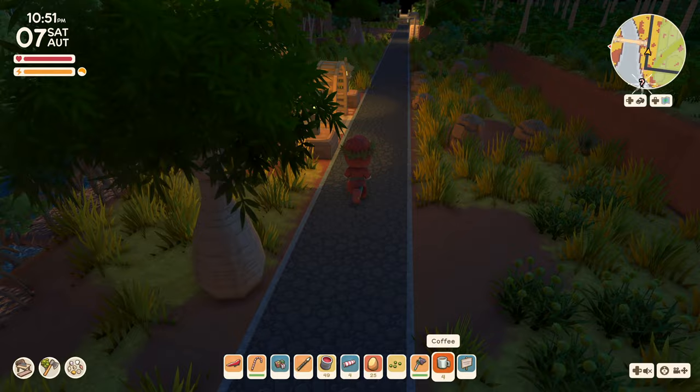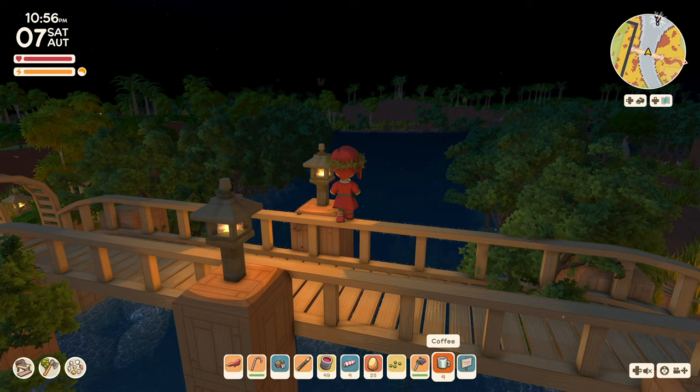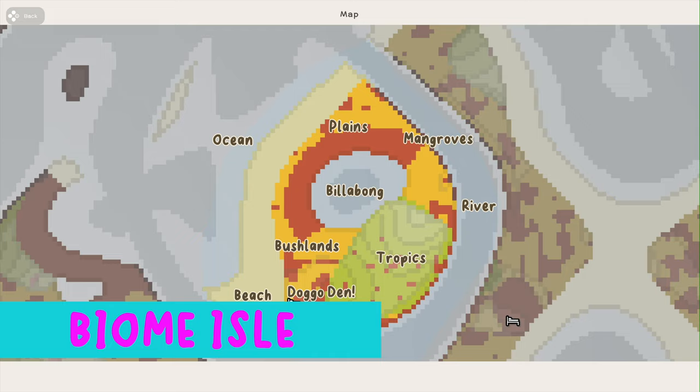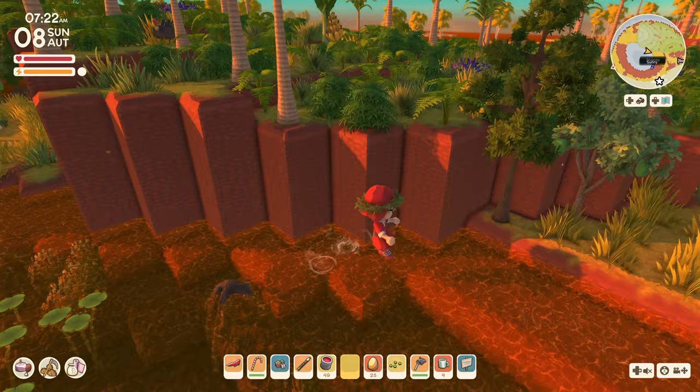I built this suspension bridge for a design ideas video. I think it's pretty unique for the pillars in the middle, and I really love the lighting. I haven't finished the idea of where the path leads to or what will be on the other side, but I love the bridge build. This small isle contains almost all of the biomes in its small area — it even has a doggo den. I think it's missing the pine forest, but it's pretty neat how it showcases so much in such a small space.